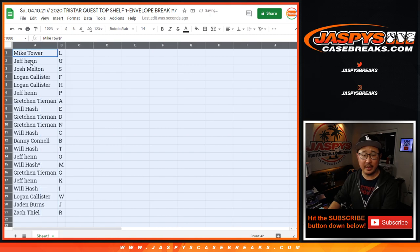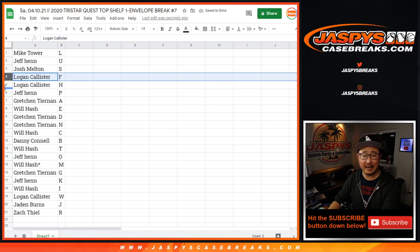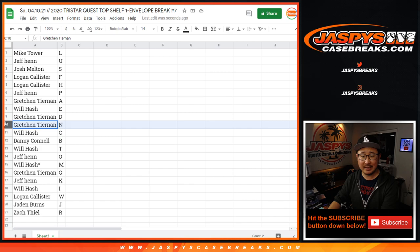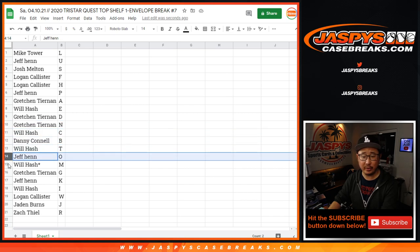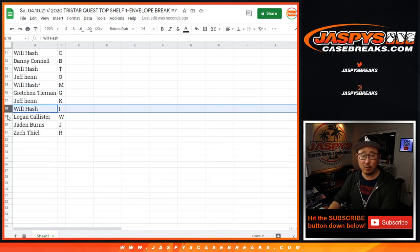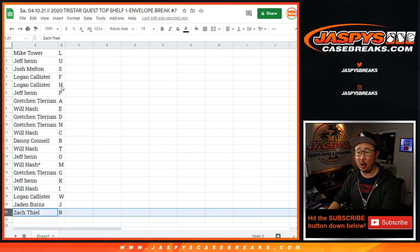Mike with L. Jeff with U. Josh with S. Logan with F and H. Jeff with P. Gretchen with A. Will with E. Gretchen with D and N. Will with C. Danny with B. Will with T. Jeff with O. Will with M. Gretchen with G. Jeff with K. Will with I. Logan with W and J. Jayden with J. And Zach with R.